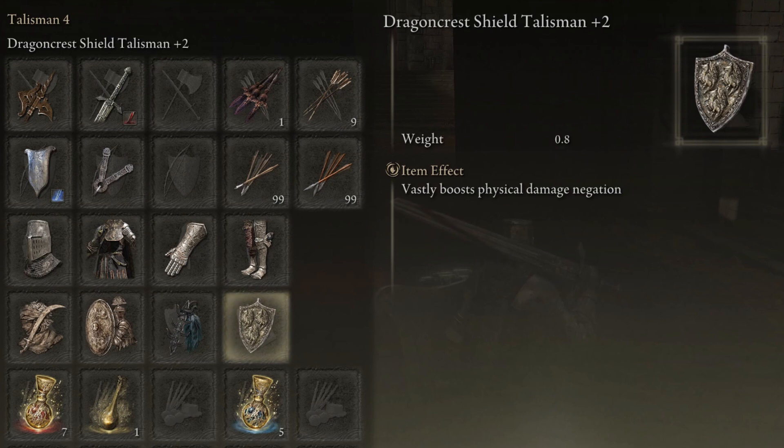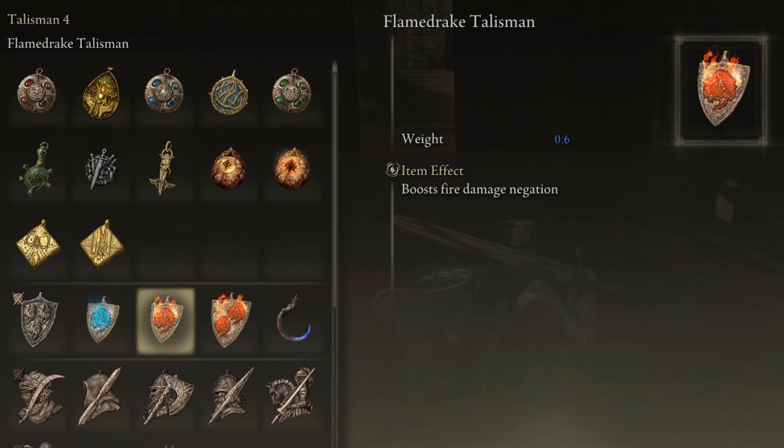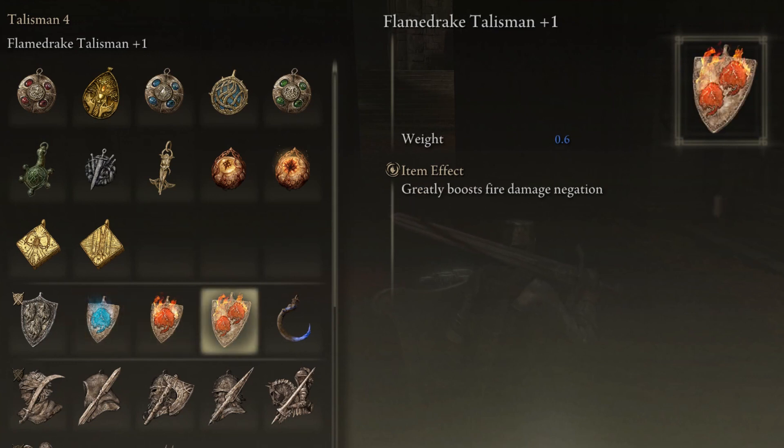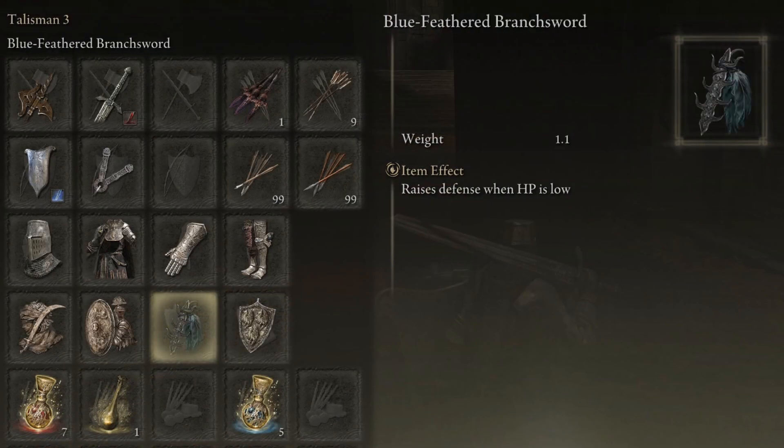If you're going up against a boss or enemies that mainly focus on magic attacks, you can swap the dragon crest talisman out for the spell drake talisman which boosts magical damage negation. If you're going up against a fire enemy, you can choose the flame drake talisman which boosts fire damage negation. So it really just depends what kind of enemy you're up against — if you're stuck on a boss, pick and choose the talisman that goes best against them.